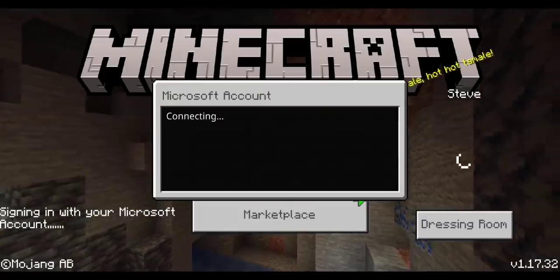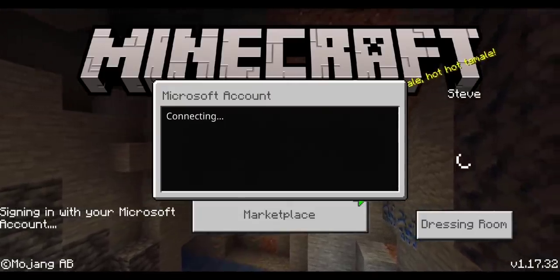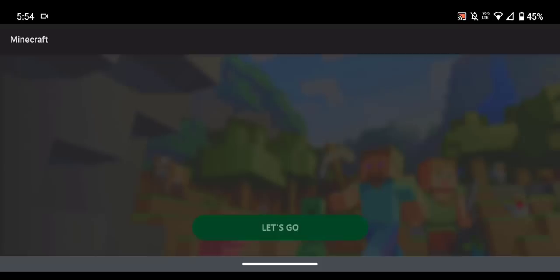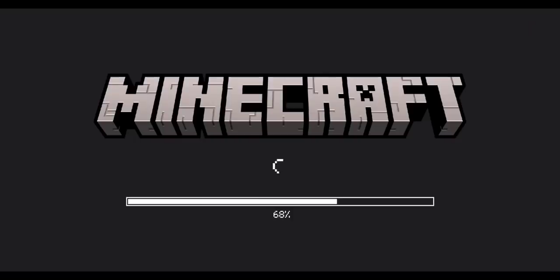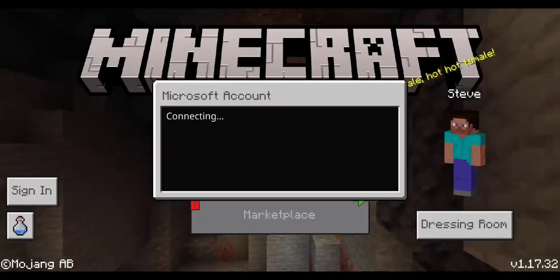This is how you fix error code terracotta — and not just terracotta. I found out that it works with everything: piglin, crossbow, and glowstone as well. So this is pretty much it, it's really simple. You can go ahead and sign in to your Xbox account now and play.